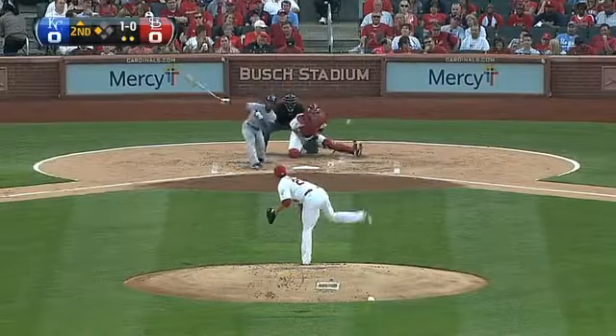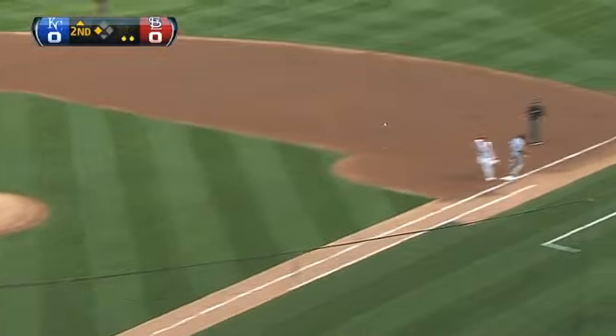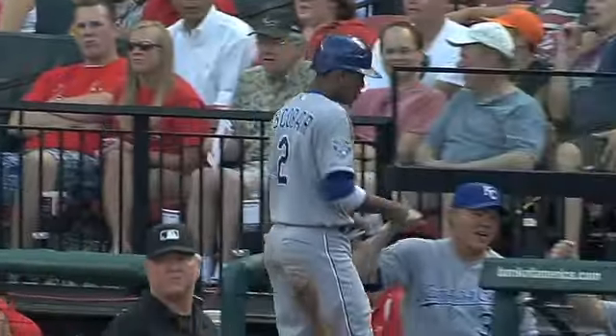Scoreless in the second, but the Royals have a man at third with two down. Gerard Dyson with what amounts to a swinging bunt down the third baseline. Kyle Loach with a nice effort, but the throw is late. Alcides Escobar scores — the Royals have a 1-0 lead.